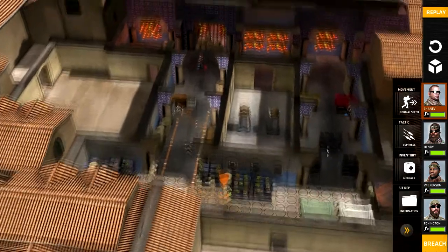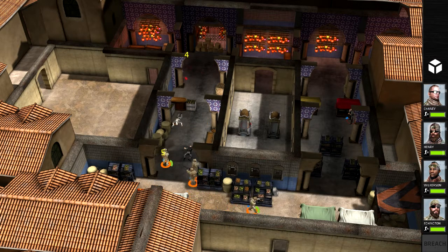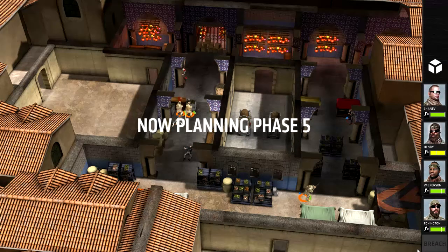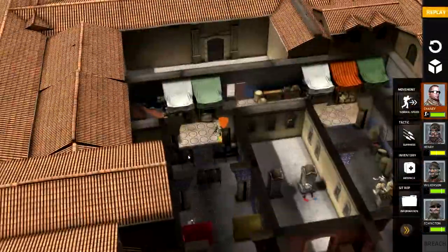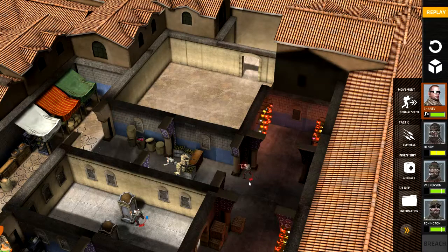Chaney, what are you doing? Let's move him to this corner again. Breach. I'm not sure we hit this guy a single time. He owned one of these guys — look at this guy's health. Damn. Alright, it's fine though.